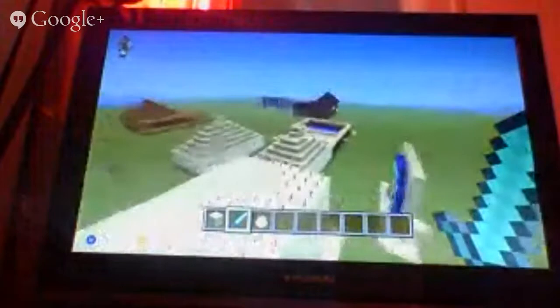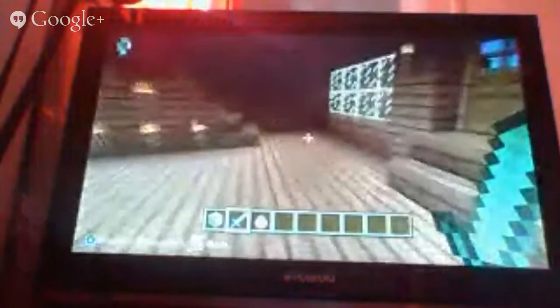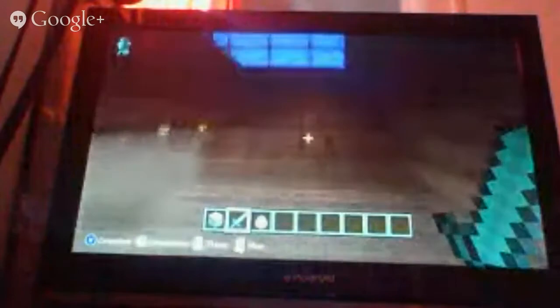We made the Simpsons house this morning, so you got the garage here, and then upstairs you got this. I haven't really made downstairs yet — I might add to it. And you got Bart's room here, Lisa's here, and then we made Marge's and Homer's room upstairs. Pretty cool.